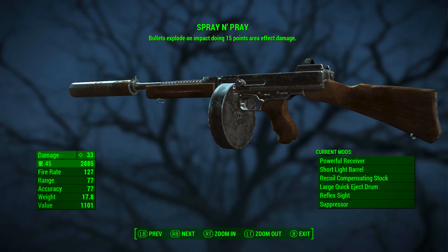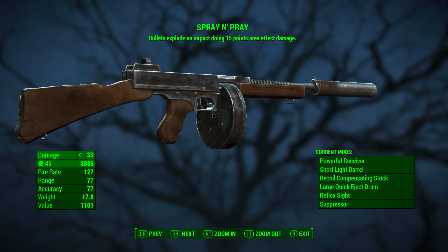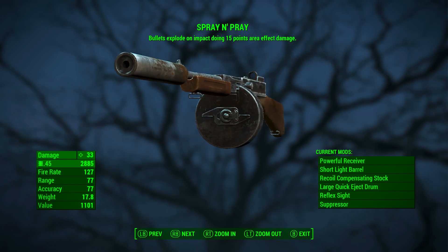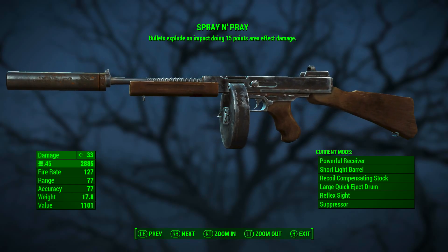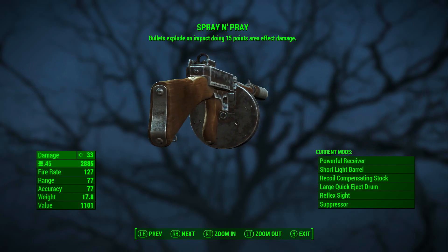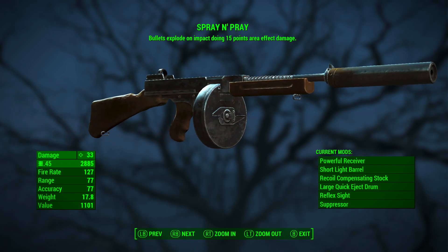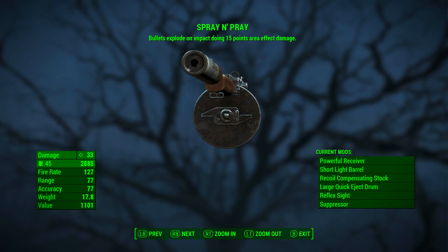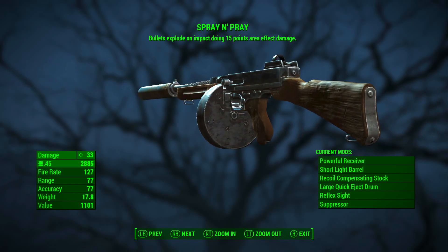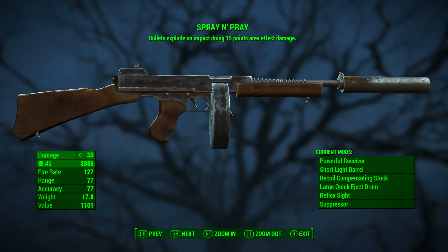Now that it has been fully modified, it has a base ballistic damage of 33, it still uses .45 ammunition, its fire rate is 127, its range has dropped from 107 to 77 — that is the price of putting a suppressor on it. Its accuracy has gone up from 63 to 77, its weight has increased by about 5 pounds, and its value has increased to 1101. Spray and Pray bullets still explode on impact doing 15 points of area effect damage.